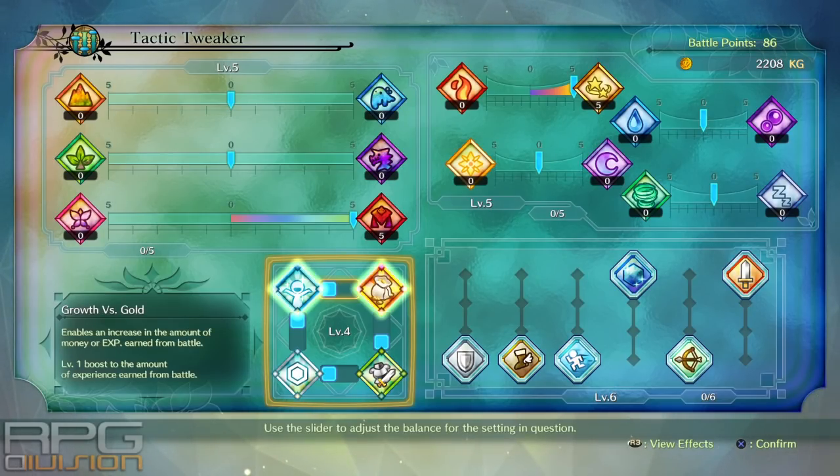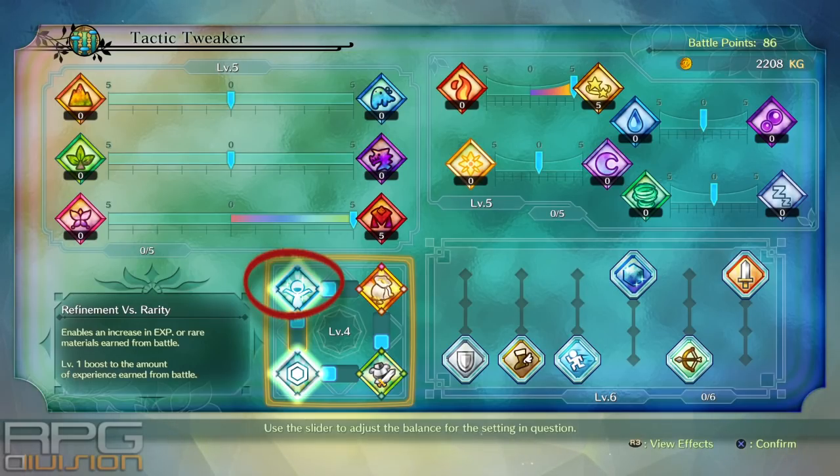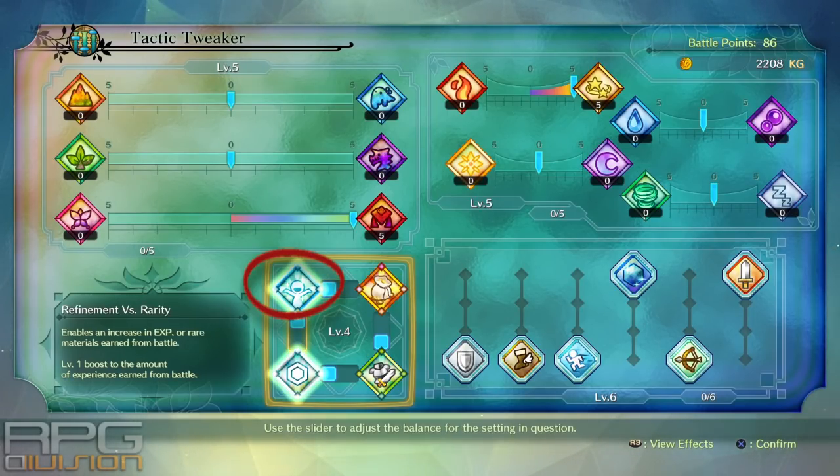The second thing to do is go to the Tactic Tweaker and level it up to level 4. Position the up and left slider to the upper left option — that increases the amount of experience you earn from battle. I don't know if these two stack, but it doesn't hurt to put them like this. It's really hard to determine if it does stack or not.